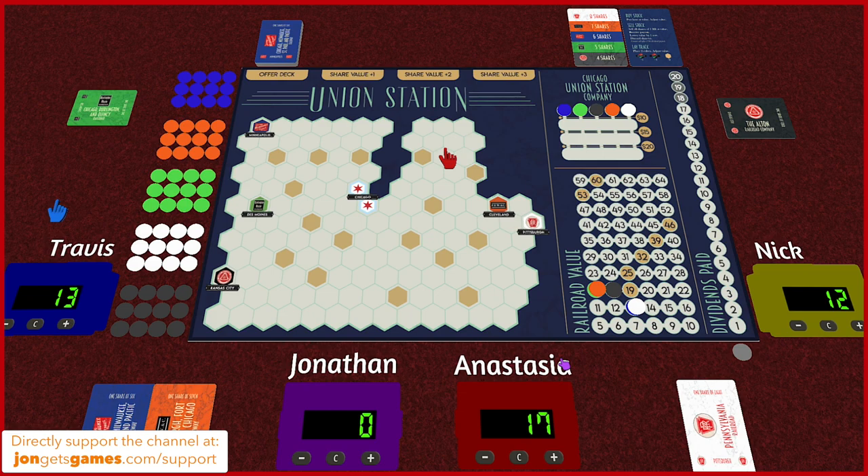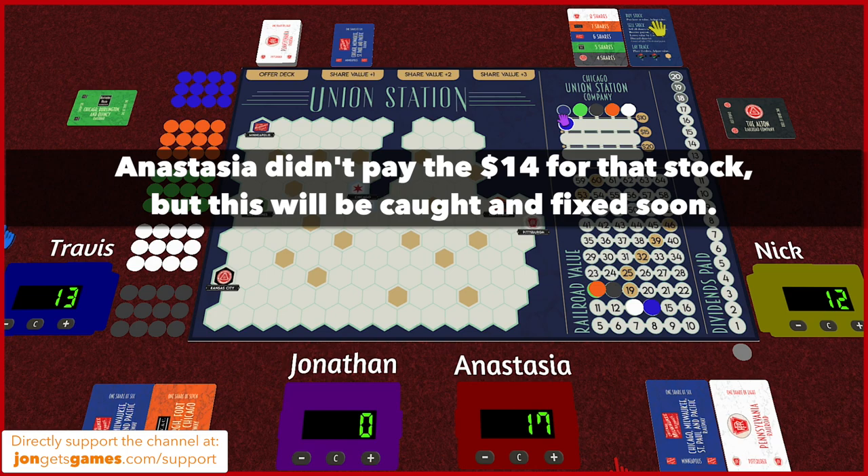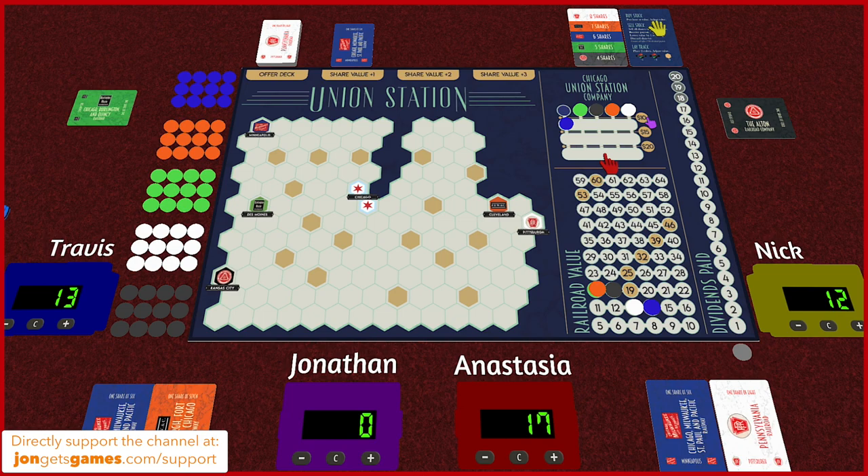Anastasia decides to buy the blue share, moving the stock price up to 14. The Union Station Company token also moved down once — once all of them cross a line there's a dividend payout, which is another way to get liquidity back. Travis notes it's his turn. He considers his options — can't sell (terrible idea). Anastasia hasn't paid yet. John notes Anastasia should pay for the blue stock she just bought.